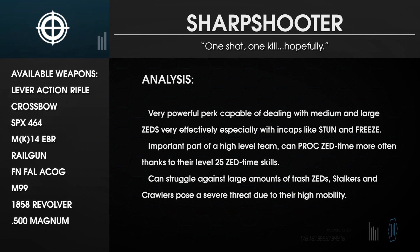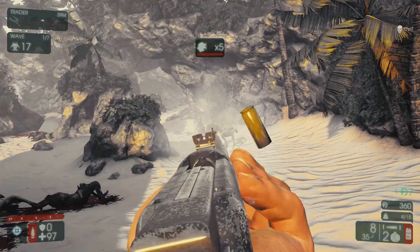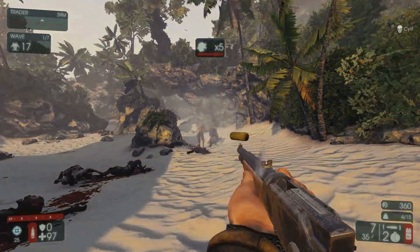Sharpshooters, often abbreviated to SS or Sharps, are a very powerful, high value target killer with a mildly steep learning curve. They rely on scoring consistent headshots to bring down their foes and utilize weapons that favor precision over volume of fire.